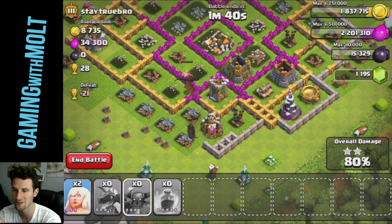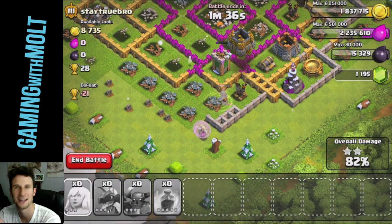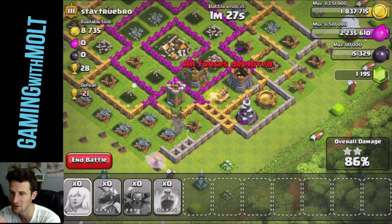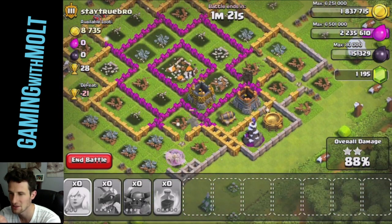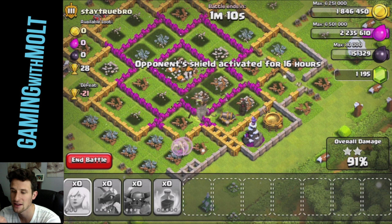I totally forgot to use my healers — let's use them now. Let's see if we can get that pekka all the way back up so it can keep working its way around the base. Maybe we'll be able to get a three-star. Come on pekka, walk around — yep, there he goes.